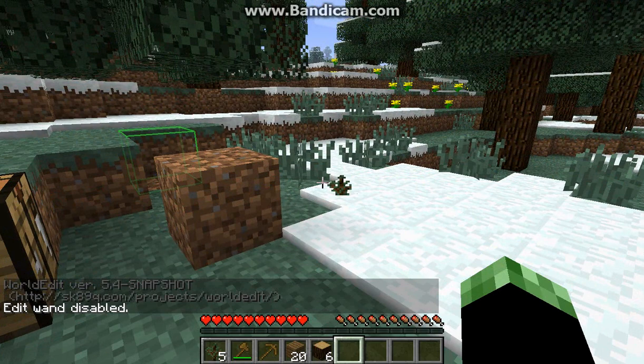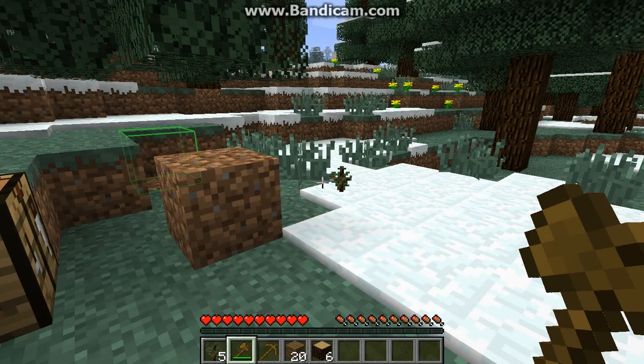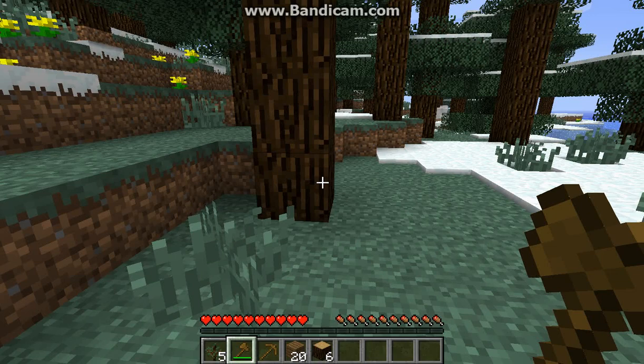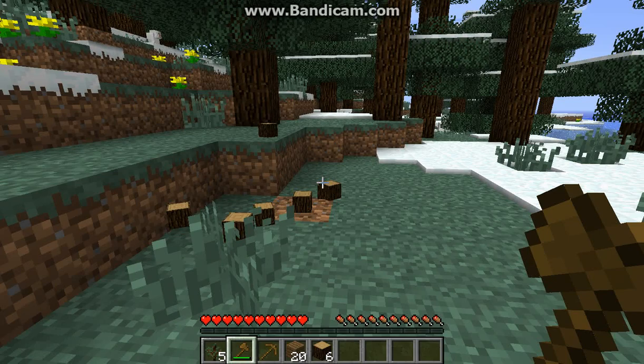But what you saw there, where all the wood just fell at once — that is a very cool mod. I forgot what the mod is called, but it's a mod where you just take out the bottom block and they all fall.